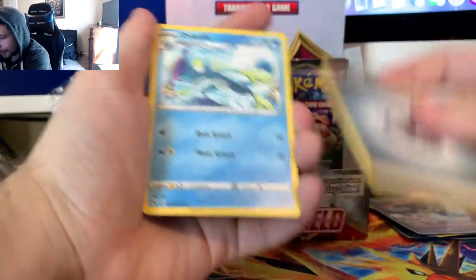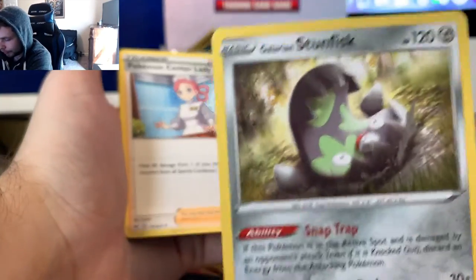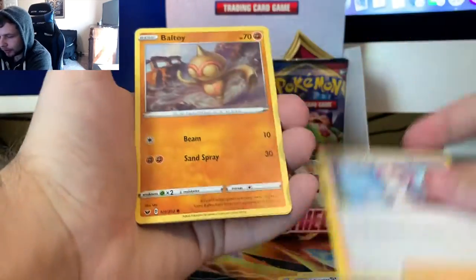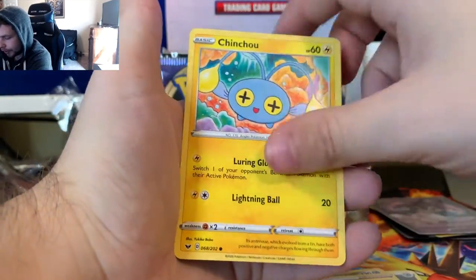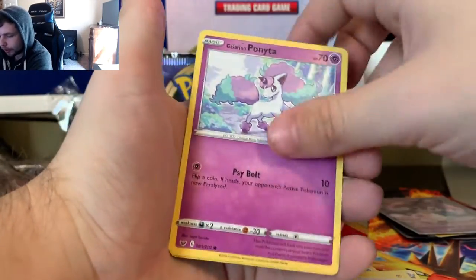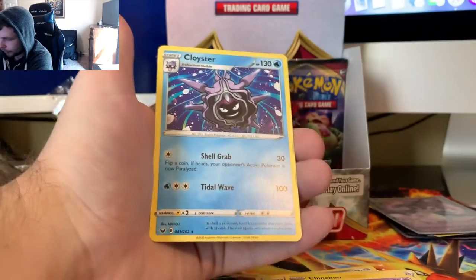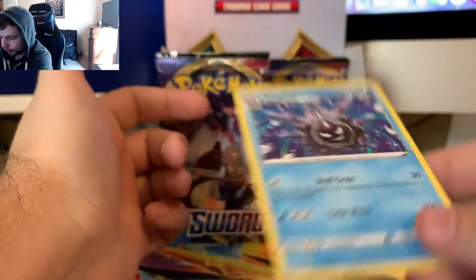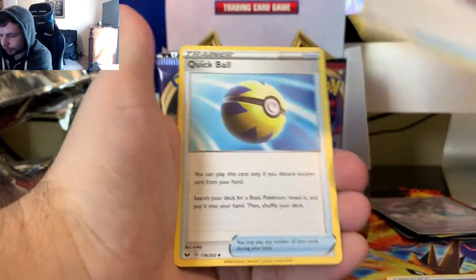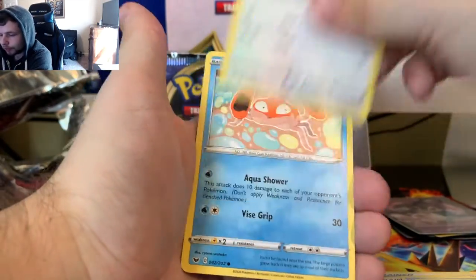NDD V - the disaster of an opening on that pack. Drizzle. Galarian Stunfisk - this Pokemon's so random, I can't believe they did that. Ball Guy, Chinchou, Krabby, Minccino, Galarian Ponyta, a Reverse Croagunk, and Cloyster. Energy, Metal Saucer, Quick Ball - those two have gold cards, so maybe we pull one of those. Rookidee, Krabby, Grookey, Mudbray, Dottler, Lanturn.